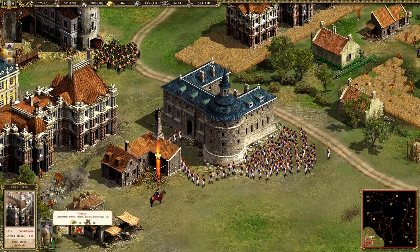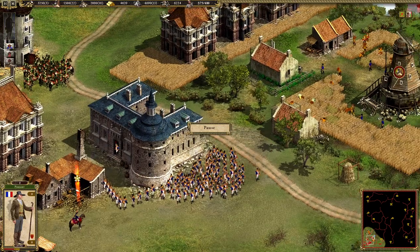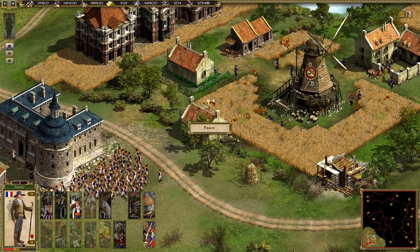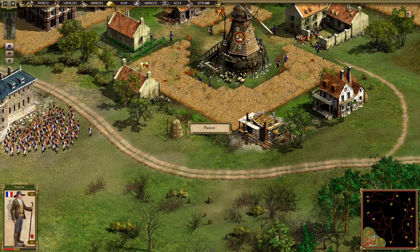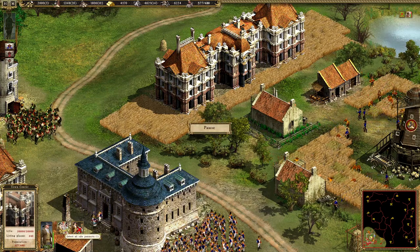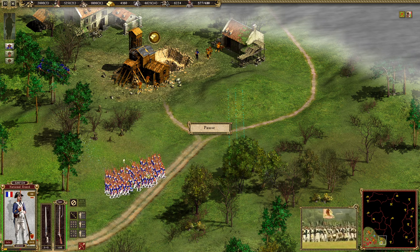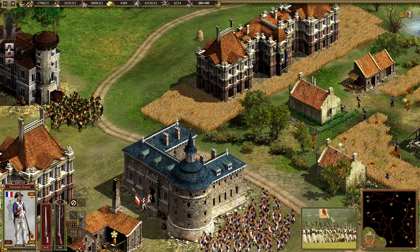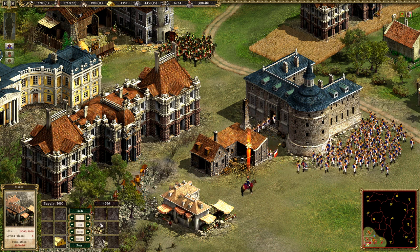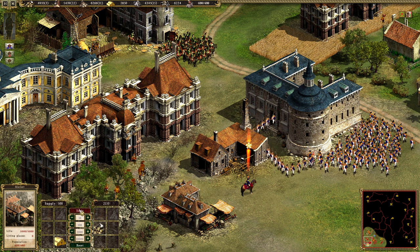We have our next unit coming out. There are apparently two peasants not doing anything — you can start building some houses. Let's build one over there and another house as well. The troops are apparently not working on the fields — I don't know why. You need to rest. Let's spend some of our gold to get some stone and a bit more wood.